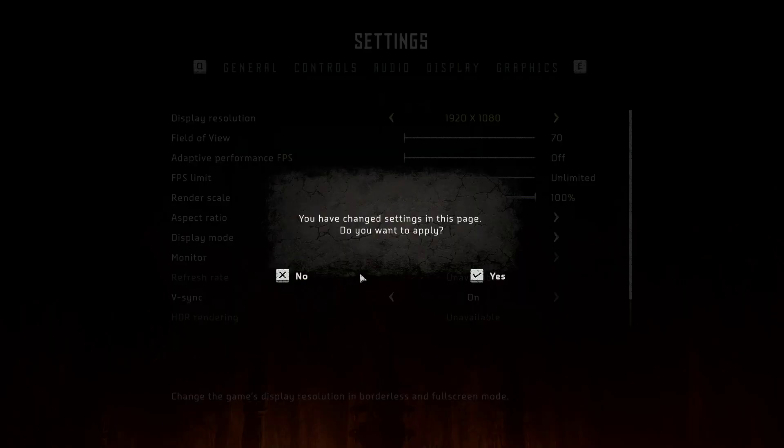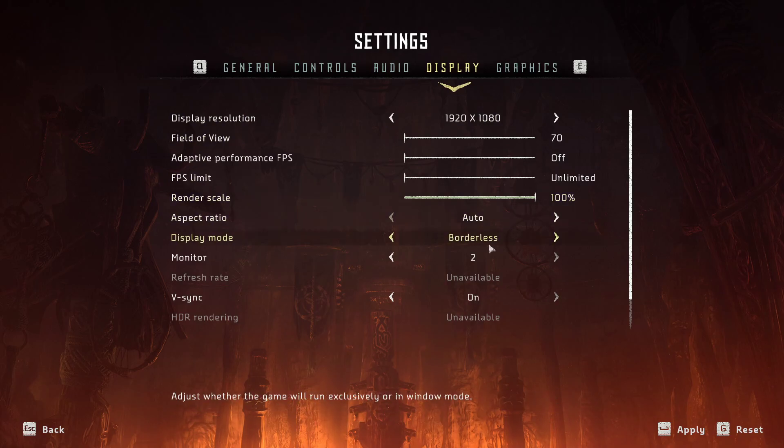Now go to display. VSync off, go with display resolution, and you want display mode on full screen. For refresh rate, set it to whatever your monitor's refresh rate is — I'm going with borderless because I have two monitors. Aspect ratio is fine. FPS limit is unlimited, and the FPS limit is not working really well in Horizon, so if you'd like to cap it, it won't work well. People are saying it's not good. If you have any FPS drops, they need to patch it because it's a new game on PC — patch after patch it should improve.